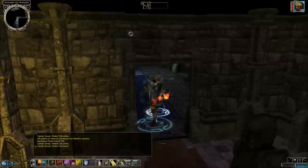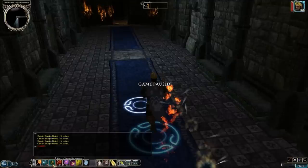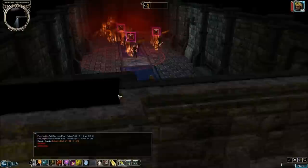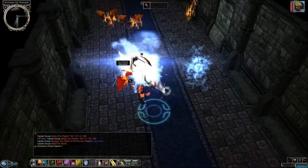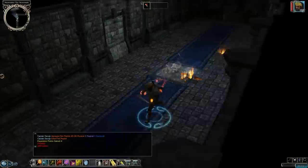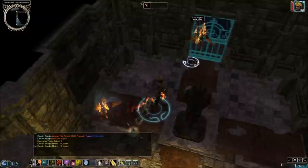Looks like we got some more Fire Mephits. What should we use? How about a Wand of Fear — see if that causes any of them to be afraid of me. Actually, there are quite a few of them, but the wand did affect them. Looks like they're taking off! Those guys leaving treasure bags? You know, you're right to be very afraid of me.